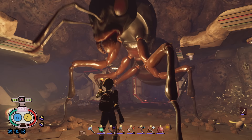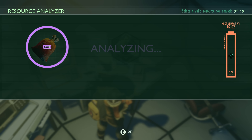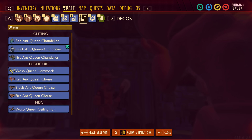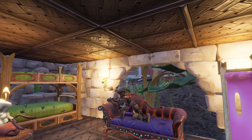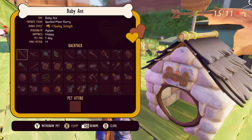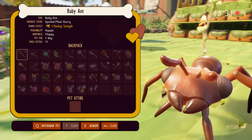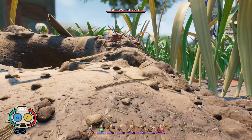Think carefully, as your actions with the Queens will have cascading effects that aren't immediately apparent. Plus, the Ant Queens aren't just about the drama — they bring 12 new Ant Queen related buildings, including Ant Queen cages and chandeliers. And for pet lovers, get ready to Awww! There's a new baby ant pet to collect and nurture based on one of the choices you make with the Ant Queens. Remember, choices in the Ant world have lasting impacts — choose wisely and watch how your relationship with these royal insects unfolds.